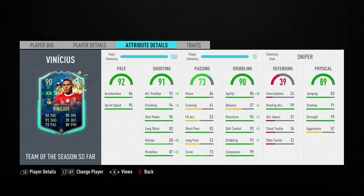Dribbling's good — he's got 85 agility, 96 reactions, 90 ball control, 92 dribbling, and 99 composure. The only problem may be the 57 balance, which could be a massive problem with this card. He's got 99 heading accuracy, 83 jumping, 91 stamina, 99 strength, and 57 aggression.